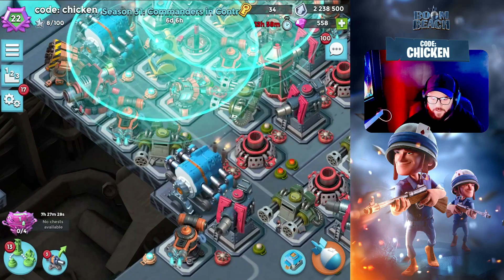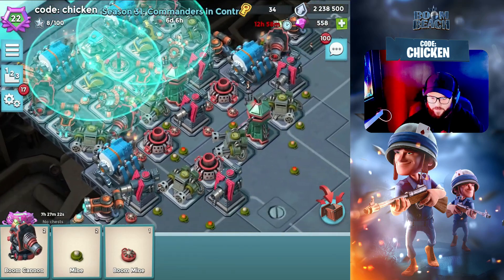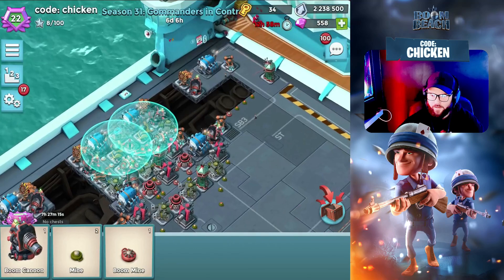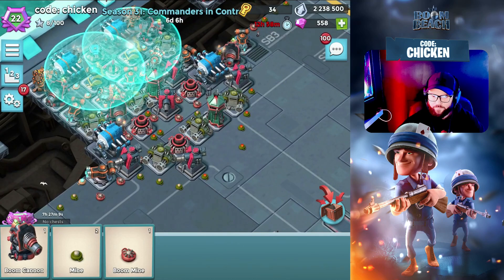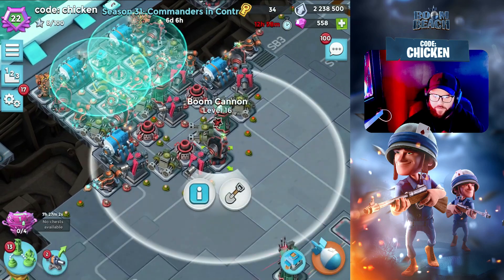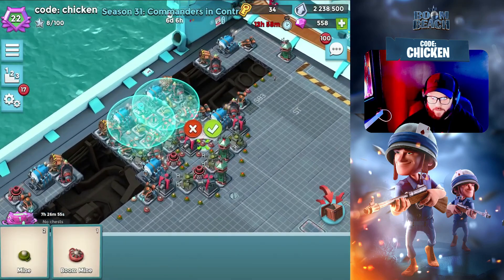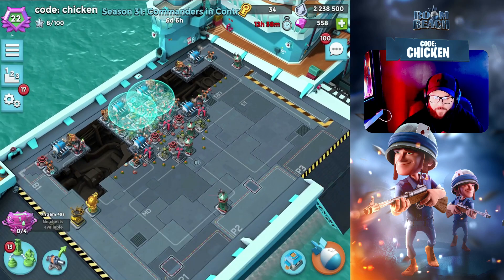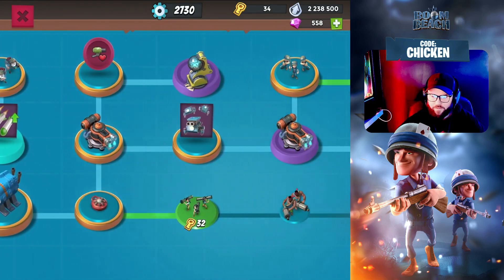Let's move some of these mines over. I'm not sure if this is exactly where the Boom Cannons should go, but we're going to make it work. There's one in there. And then I think I'm supposed to have one over here. I think there was one in front, maybe. I'll just throw this one in front and then switch it with that Sniper Tower. We'll see if that helps us out. We've got our mines left here, I'm just going to throw these out kind of randomly. So that's the base layout, that's the tech.